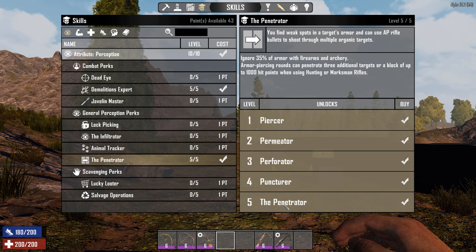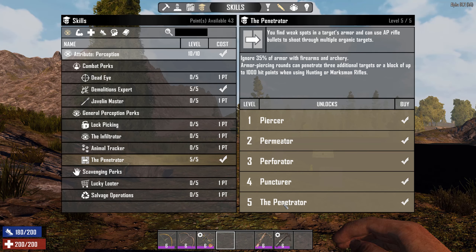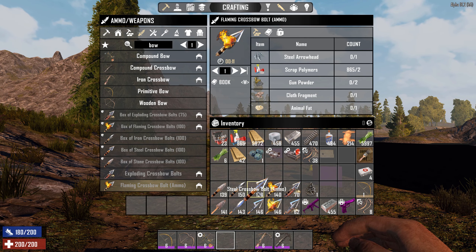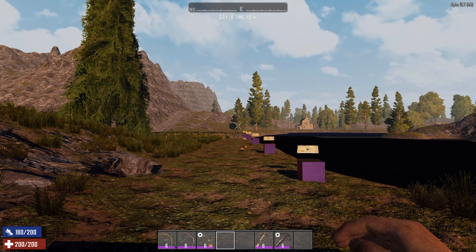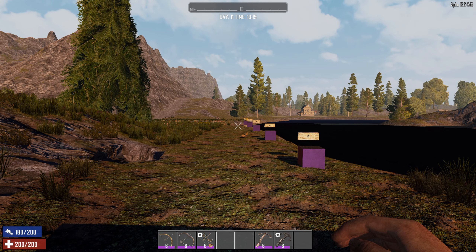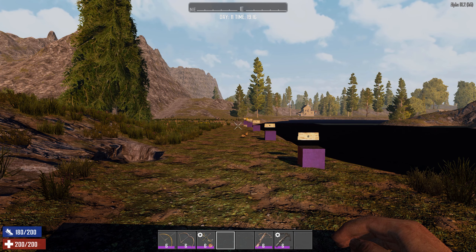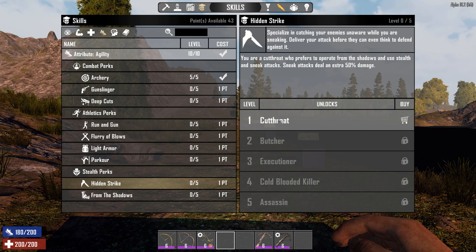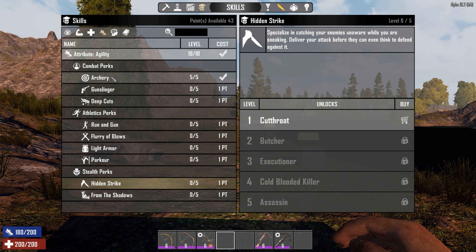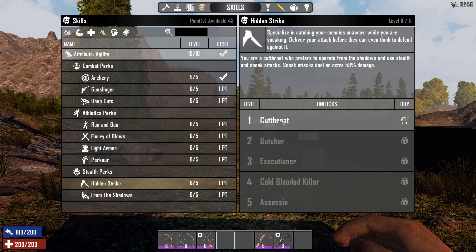Another interesting perk is the Perception Penetrator, which says you can find weak spots in armor and use armor-piercing bullets to shoot through multiple targets. As noted in the description, it includes both firearms and archery. At level 5, you can ignore 35% of armor with archery as well. The steel bolts also have minus 20% armor penetration, so together that's about minus 55% armor. Demolishers have 60% armor, so the armor almost doesn't count.